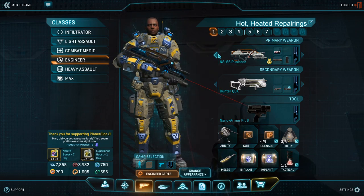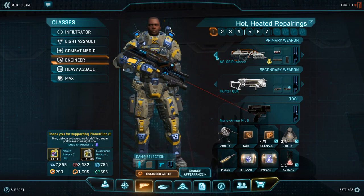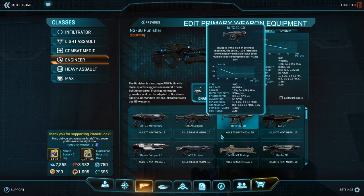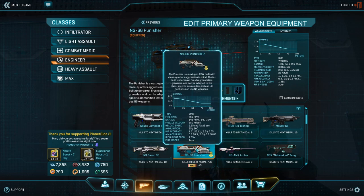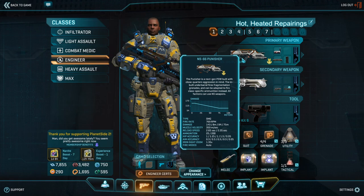As a pocket engineer, your build will be maximizing your support role first and foremost, and your combat capabilities are going to be such an afterthought that they might as well be in a different time zone altogether. So, for example, while the Engineer class has access to many cool toys, such as the Archer, your primary slot is going to be taken up by the relatively new addition that is the Punisher SMG.